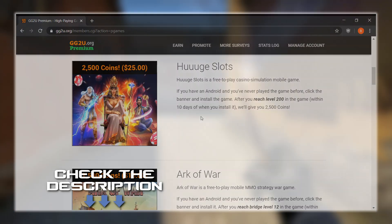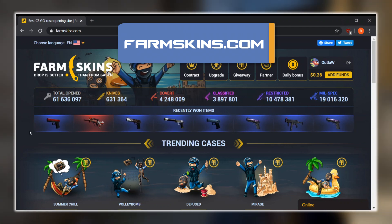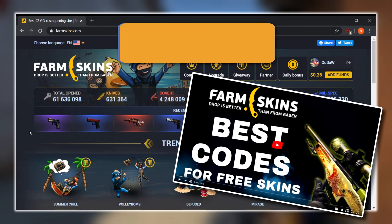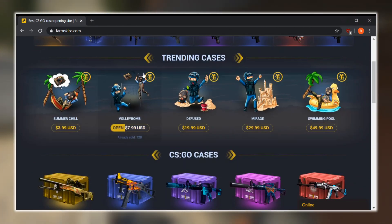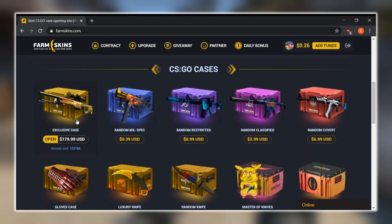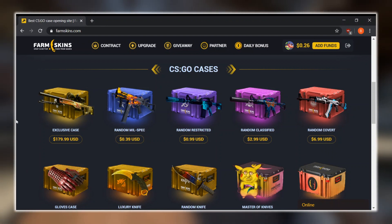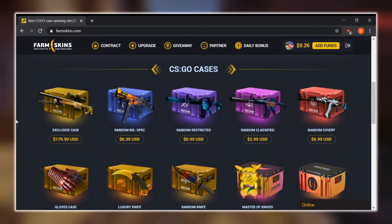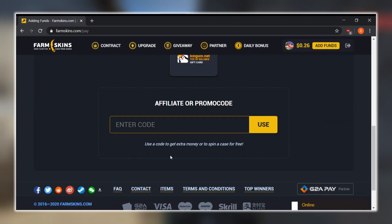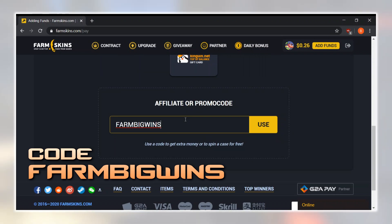Next up we have Farmskins.com. If you guys haven't already heard of Farmskins, I've actually made a video on it before because I really like this site. Basically, you can open different cases — they have trending cases as well as normal CSGO cases — and they give you a better bang for your buck than opening Valve cases. If you're just here for a free skin, go to 'Add Funds' and type in the promo code FARMBIGWINS — that's F-A-R-M-B-I-G-W-I-N-S — it'll be on screen as well as in the description.